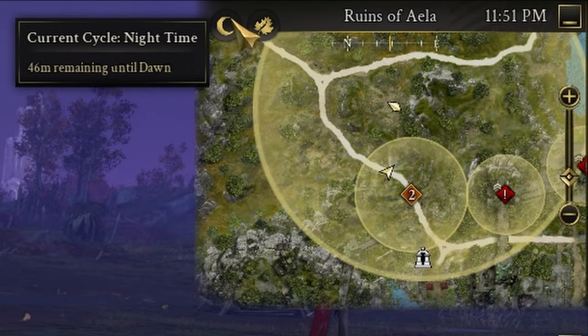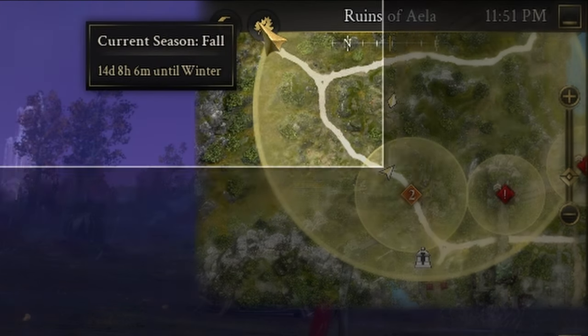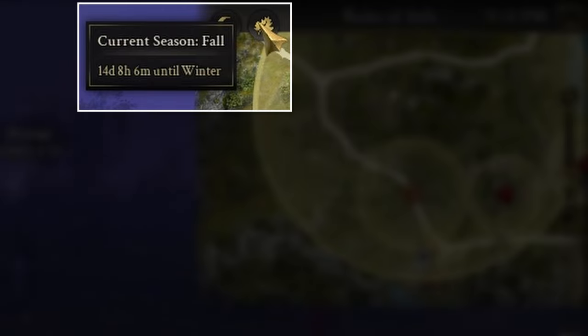It won't give you the precise time, but it will tell you how much real world time is left until the next part of the day cycle. If you hover over the circle on the right of that, it will tell you what current season you're in and how much time in the real world there is until the next season starts.